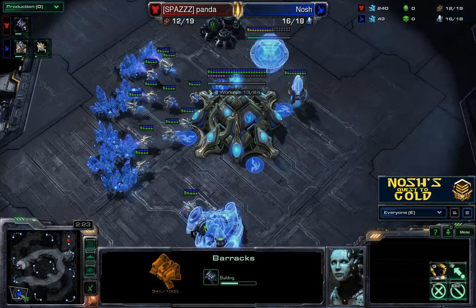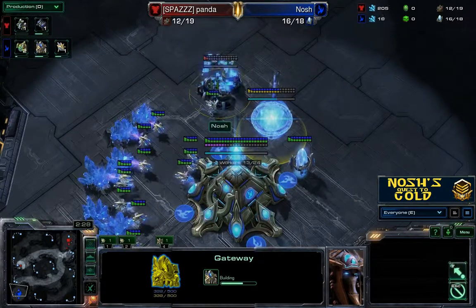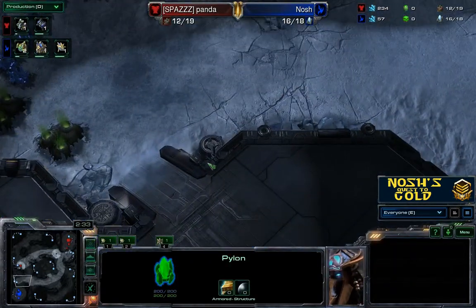Looking back into my base, you can see I've got my assimilator down and my gateway going up. I'm actually going double gas to try and get two gateways up and go for early stalker pressure, as I spoke about in the last replay.